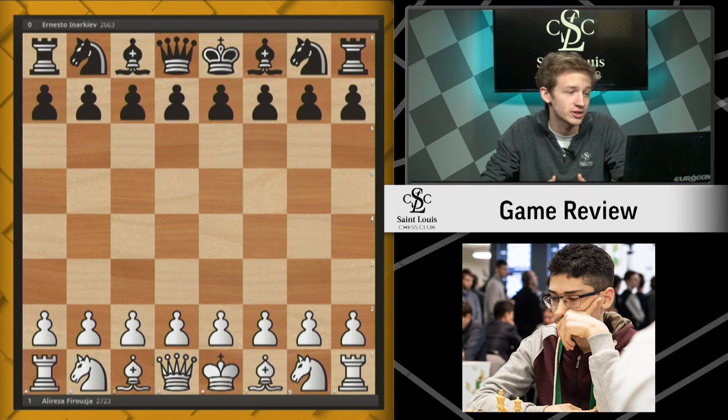Today I wanted to go over one of his games against Ernesto Inarkiev. Inarkiev is also a very strong player, peaked well over 2700, and gained some fame over the past year by claiming an illegal move against Magnus Carlsen at last year's Blitz Championship. No such controversies this year for Inarkiev, but he did play this game against Firuja.